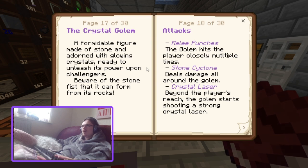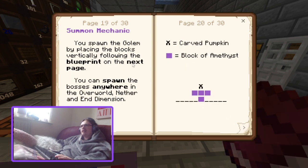Next up is the Crystal Golem — a formidable figure made of stone and adorned with glowing crystals, ready to unleash its power upon challengers. Beware of the stone constructs it can form from its rocks. Attacks: melee punches hitting the player multiple times, Stone Cyclone dealing damage all around the golem, and Crystal Laser — from beyond the player's reach the golem shoots a strong crystal laser. Summoning requires amethyst blocks and a carved pumpkin.